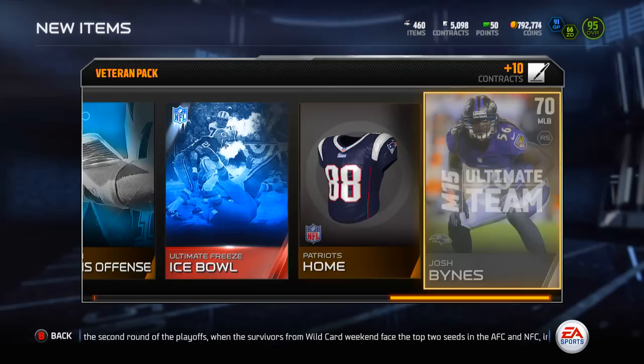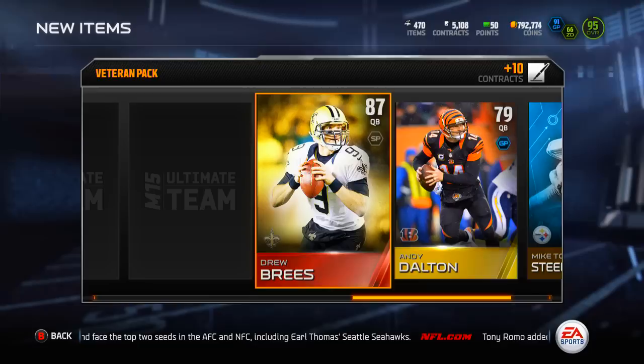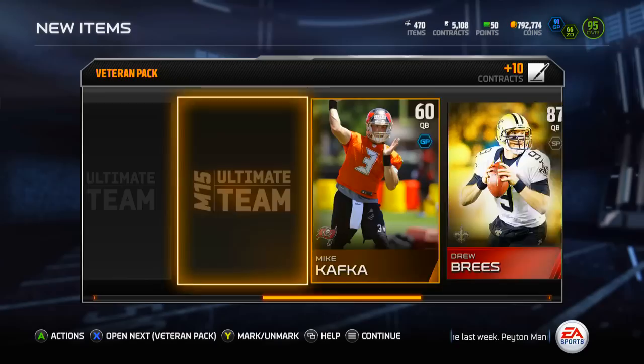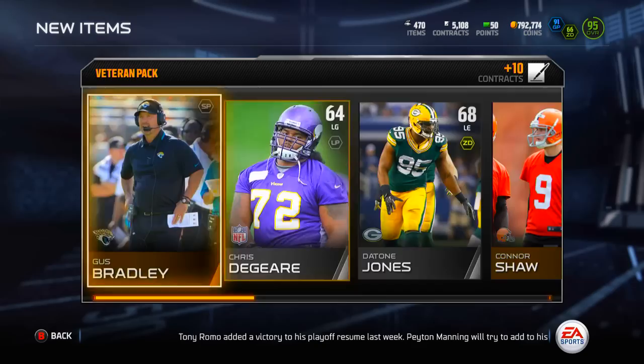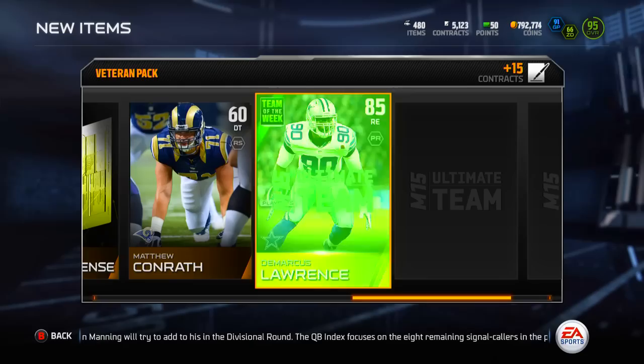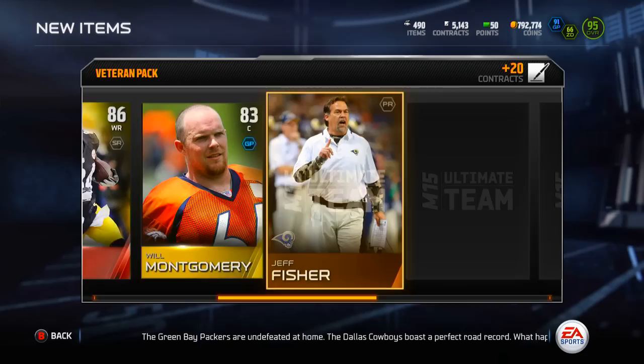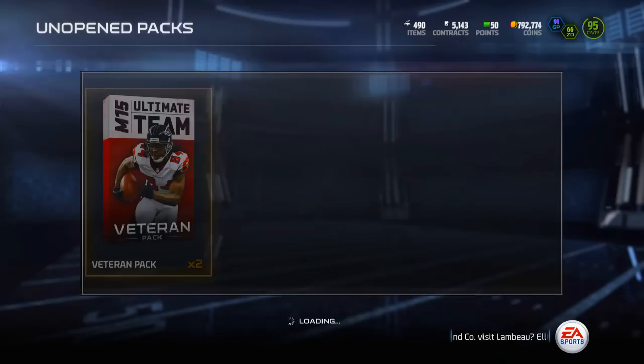Brandon Fusco - another decent gold pull. Kendall Langford, ice ball collectible. Gus Bradley starting us off, Andy Dalton, and a Drew Brees - that scared the crap out of me. One of the worst elites you can pull, goes for like nine or ten thousand coins, but I finally got an elite. DeMarcus Lawrence next - nice pull, cool being a Cowboys fan getting DeMarcus Lawrence, goes for like 6k. Muhammad Sanu was our first gold. Antonio Brown elite - goes for like 15 or 20k. We're finally heating up!